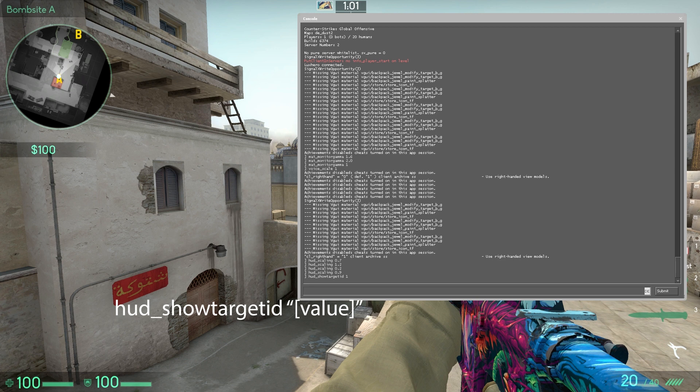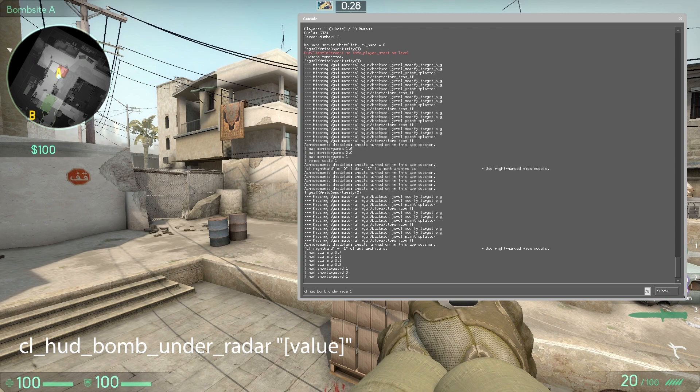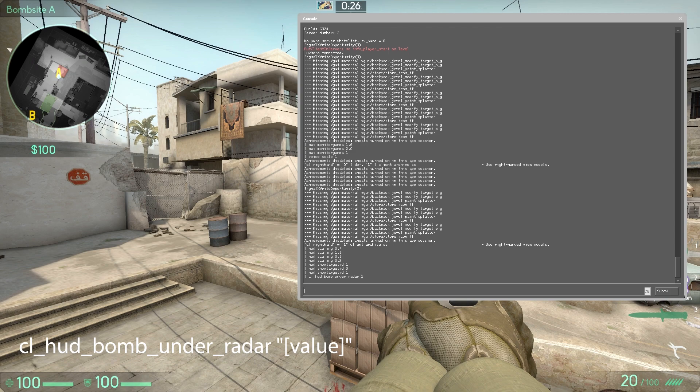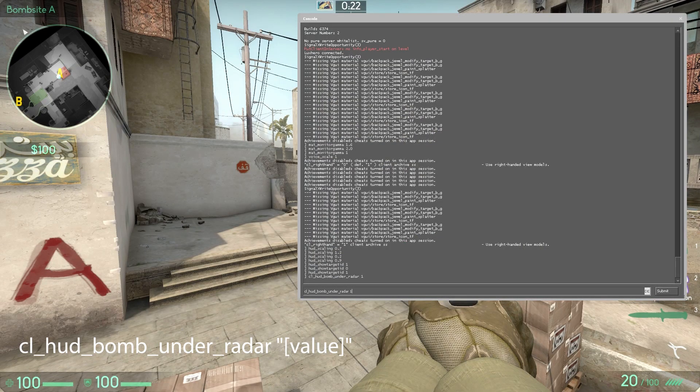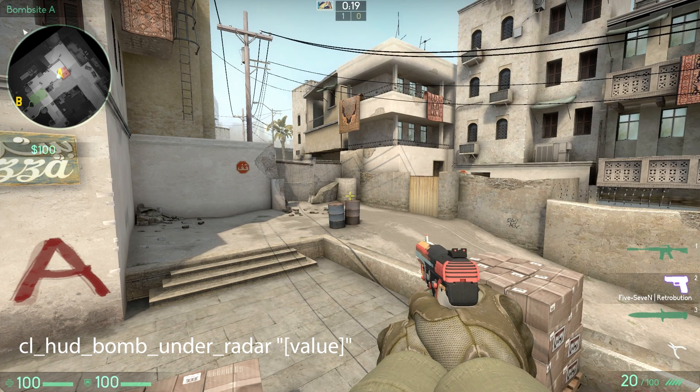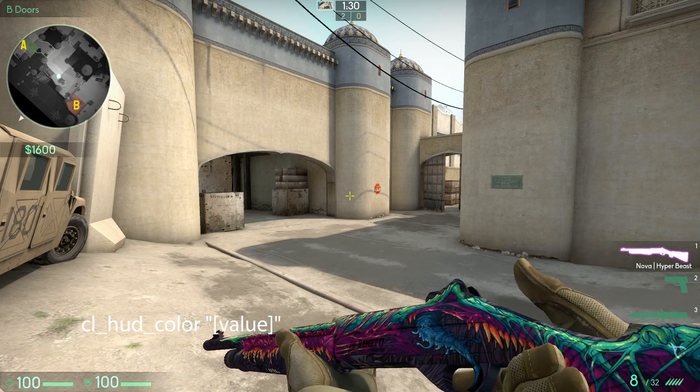HUD Target ID Value controls where player names show up when you hover over players. CL HUD Bomb Under Radar Value changes the position of the bomb indicator — 1 is under radar and 0 is in the inventory.